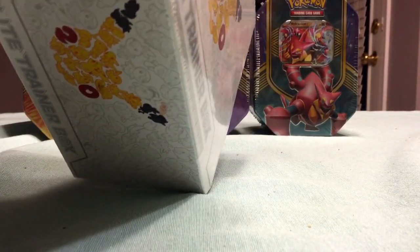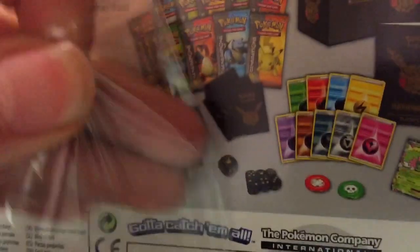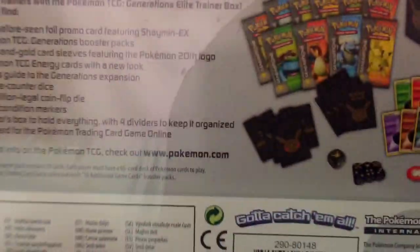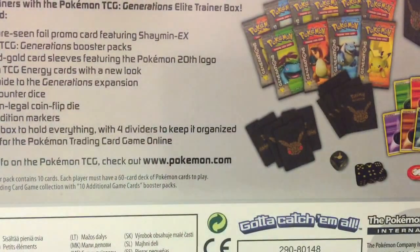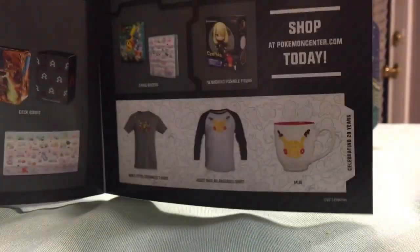It's actually been a while since I've opened an Elite Trainer Box. I don't know when they were $40, but they became $50. You get a bunch of energy, some booster packs, some special sleeves, a player's guidebook that pretty much gives you information about the cards you can pull, and some merchandise that they're selling.